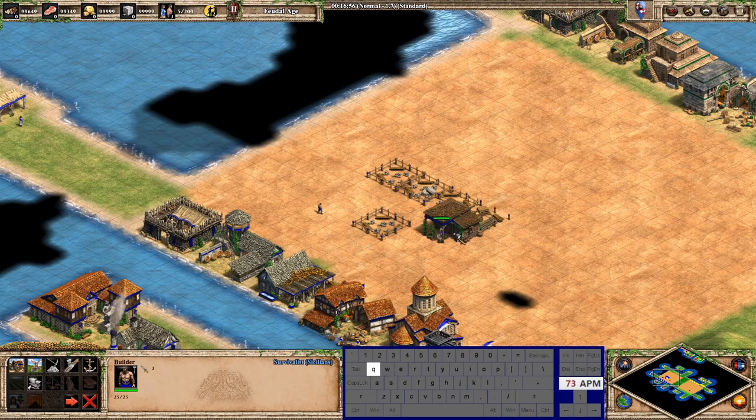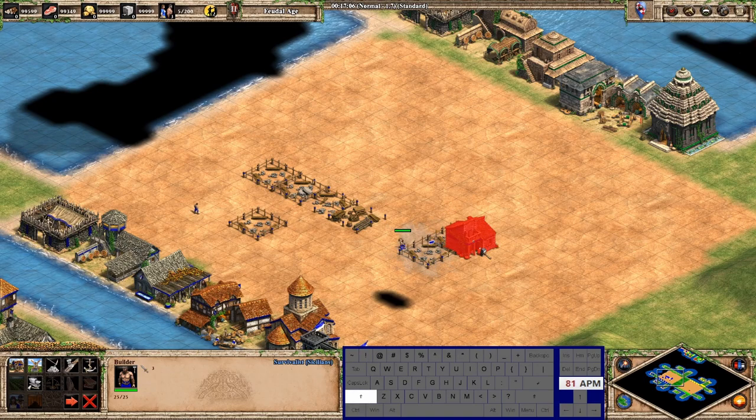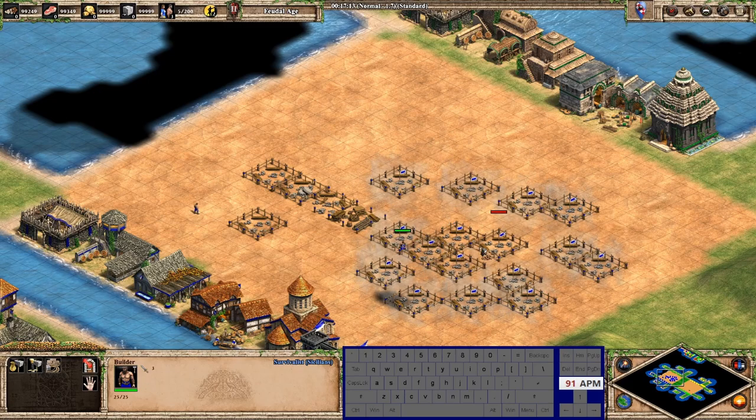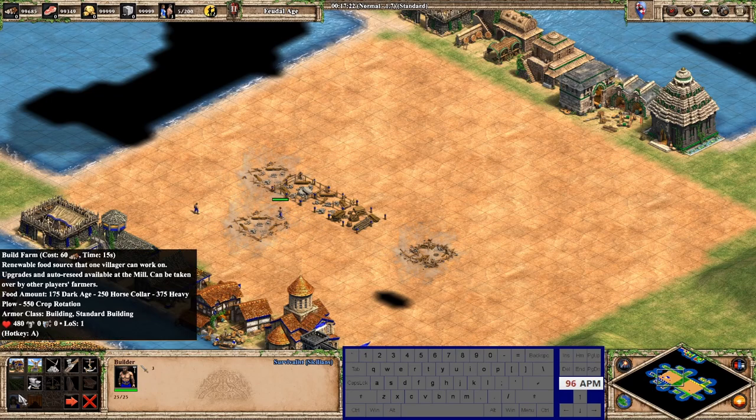When going for Q I usually use the fourth finger and just jump a little bit, and you can hold Shift to place multiple buildings. That's pretty standard — just hold Shift.